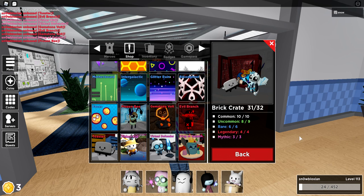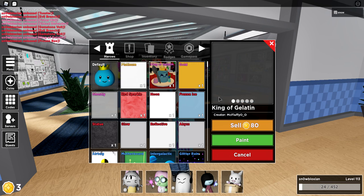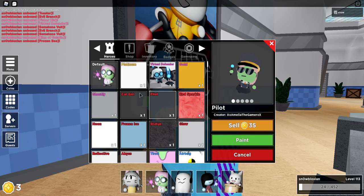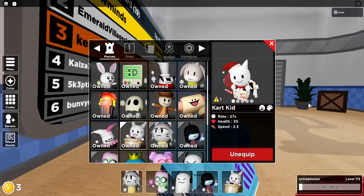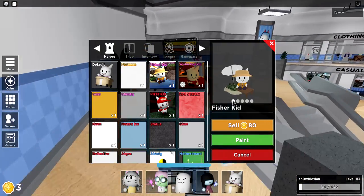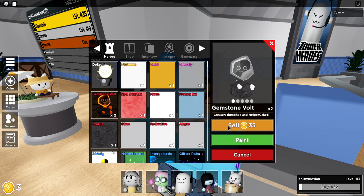How did I — why am I so lucky with the brick crate? Oh, how? Just how? I love it. Looks like I can't have a generic skin anymore on my vault. Oh, it's so great!